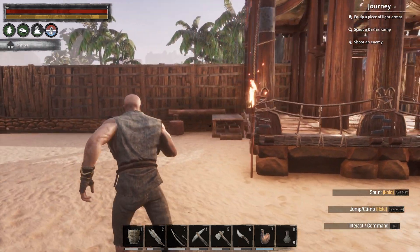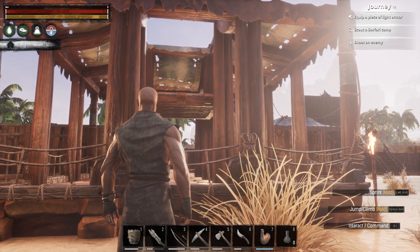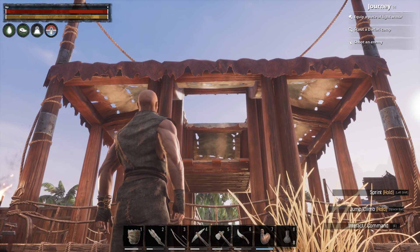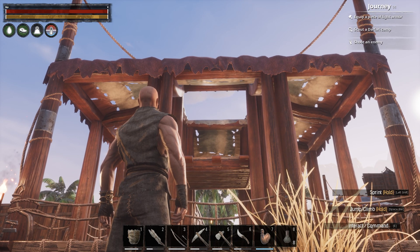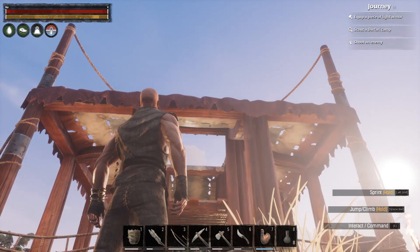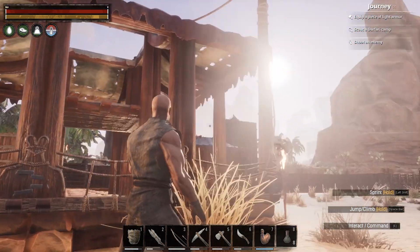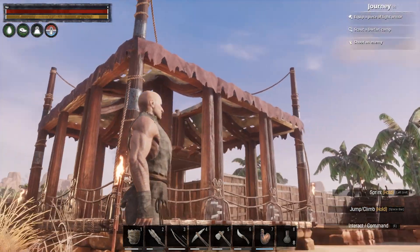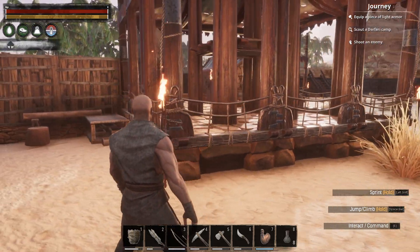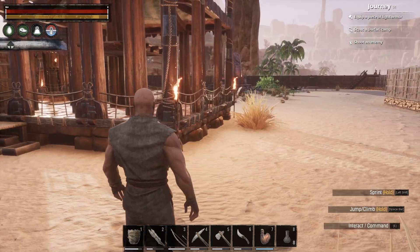I wanted to place a workbench right down here because it wasn't fitting in due to these poles — I wanted a building that was more open. The ceiling there can't be placed on top, which is a little silly. I wish there was like a piece of cloth you could place on top to close the building. These pieces are actually made to put in the front of the building rather than to make a tent like this. I'm also going to get torches all over the place to give it a little more light in darkness.